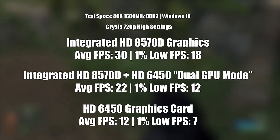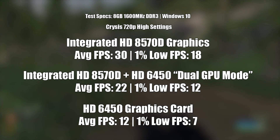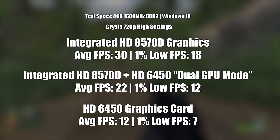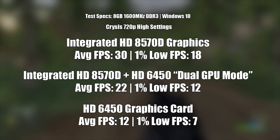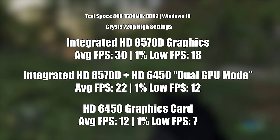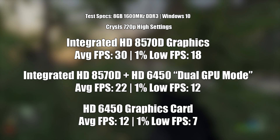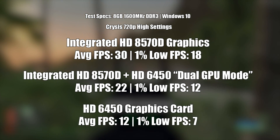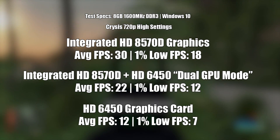Crysis ran at 30fps with high settings using just the processor's onboard HD 8570D graphics. I should mention that these integrated graphics are much better than the HD6450, especially as I'm using a 1GB DDR3 HD6450. In dual GPU mode, performance was better than that of the 6450 on its own, but the best result came from leaving the 6450 out of the system altogether. I didn't expect this much of a gap between it and the onboard 8570D solution.